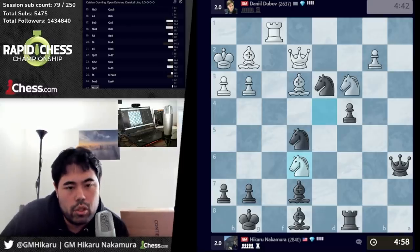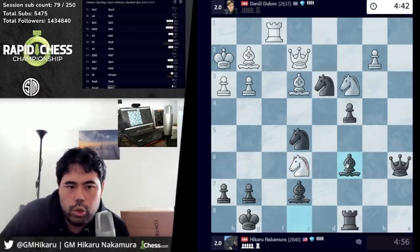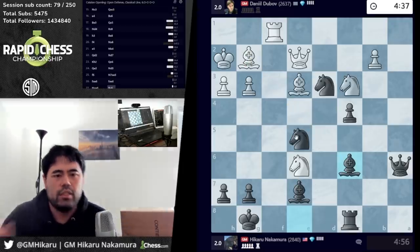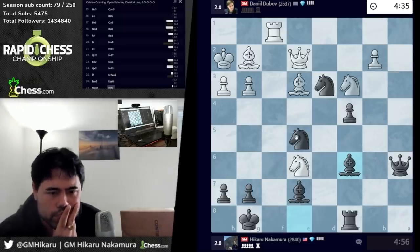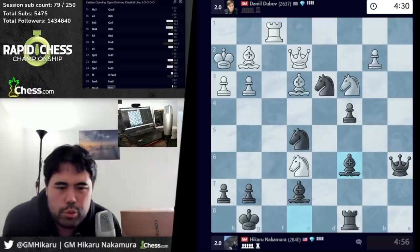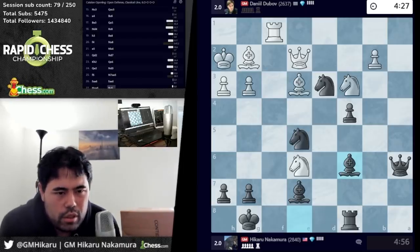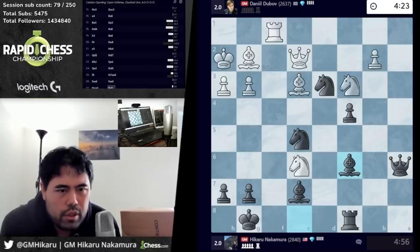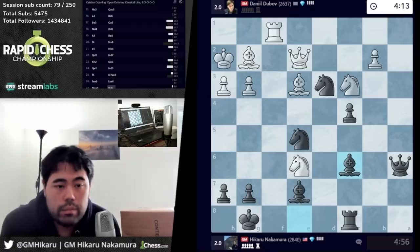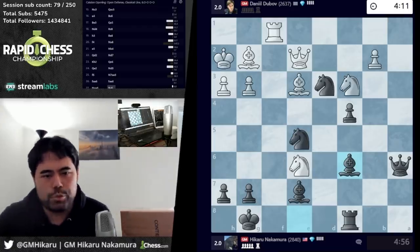I think I'm gonna go for it — I hope this isn't a blunder but I don't think it is. I can always take. It's a little bit shaky playing this move, a little bit dangerous, but I think everything is actually kind of holding together here. King f7 — that's fine. Yeah, everything's holding, this should be completely fine.